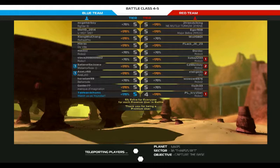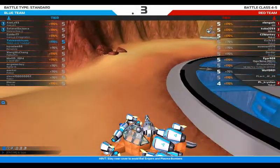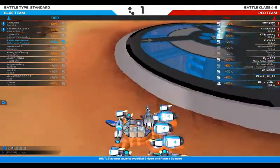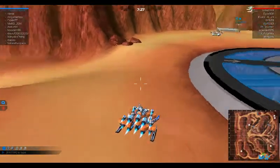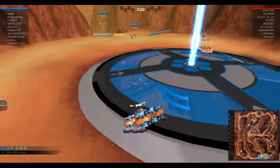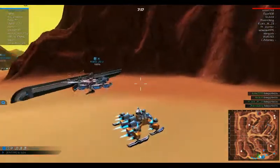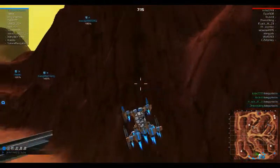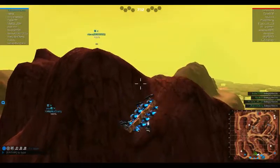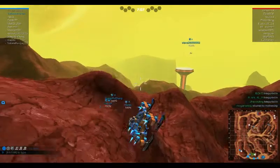Oh, there's a platoon on our side — excellent. Hopefully they're in voice communication. Matt D 2014 — you what, mate? Yes, this is fun! Get into Tier 5 guys — you can have skis and vehicles that stick to the ground.